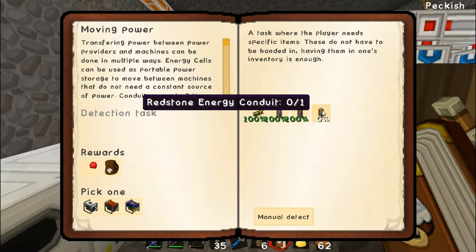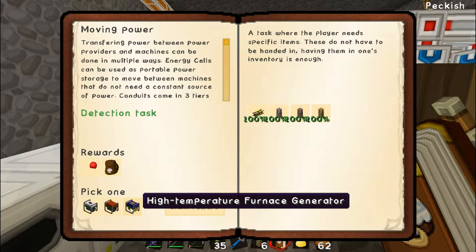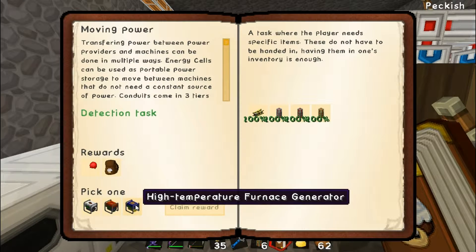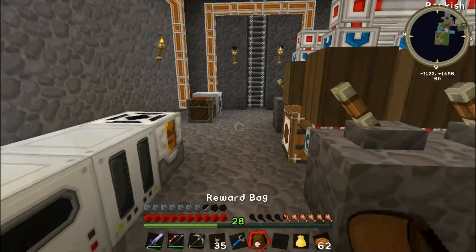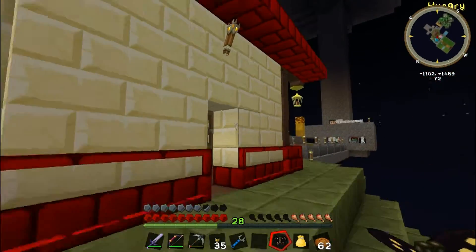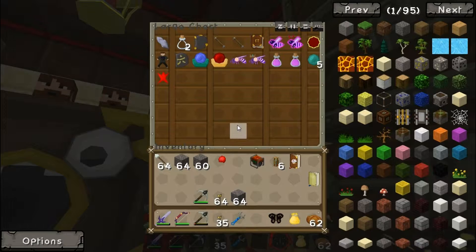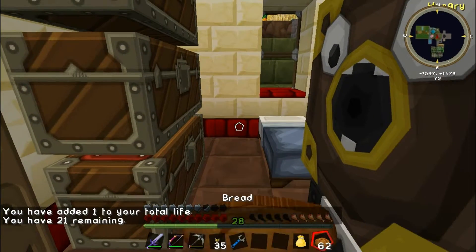We've done it — detect, yes! Let's claim the reward. I don't know what these do — I know you put food in that one and it makes power. I'm going to take this because it sounds interesting. We got a reward bag as well — let's check that out. Bam, we got a butterfly! Wow, yay. That's absolutely fantastic guys. We got a whole heart now to consume — that puts us on 21 hearts.